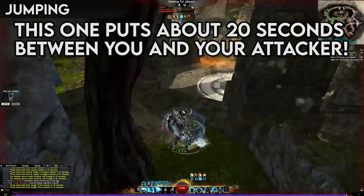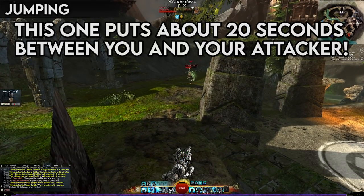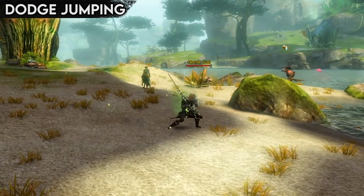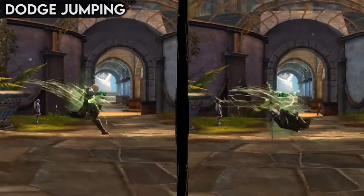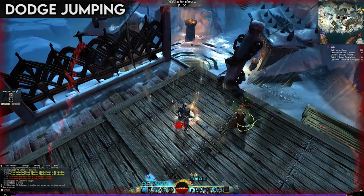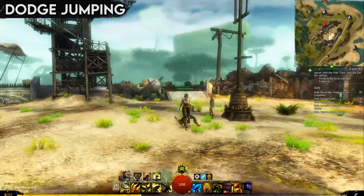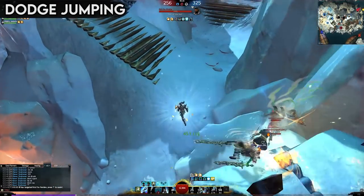Some terrain spots do require the usage of movement skills, or the usage of an interesting side effect of Guild Wars 2 mechanics called dodge jumping. Jumping and dodging at the exact same time will combine the two actions. This is very useful because not only does it allow you to jump slightly further than usual, it also allows you to do so even while slowed down by combat or movement impairing effects, because the movement attached to a dodge is not affected by any of those. The dodge jump trick is a bit of an advanced game mechanic and can take a while to get the hang of, so don't worry about it too much when starting out.